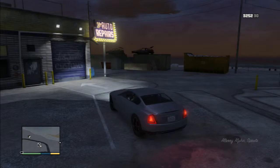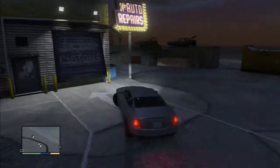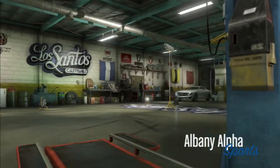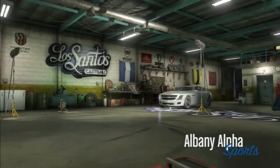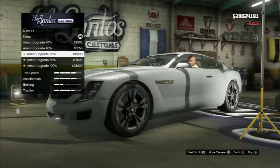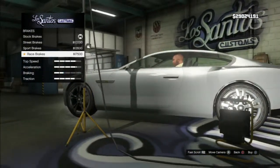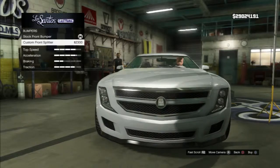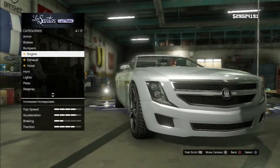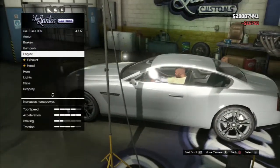The Alpha is cheap compared to the Jester and the Turismo, which cost a lot more. Let's check out the upgrades for this car. The upgrades might be free for online — not sure yet. In story mode, the armors and brakes are pretty much the same as in all the other cars. Let's check out the bumper — you've got a custom front splitter right there.